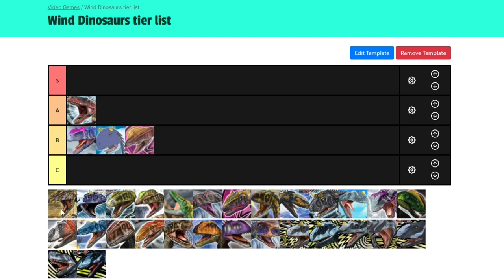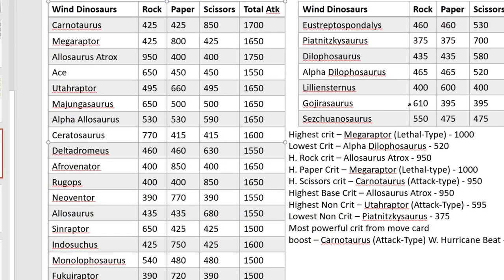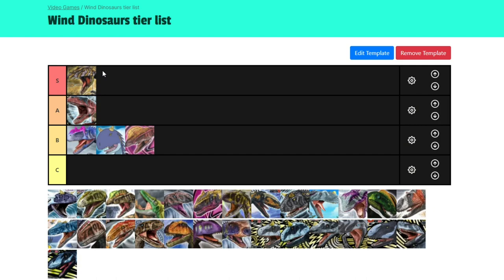Now for Gojirasaurus. Wait — I thought you meant Gojira, not Gojirasaurus! Sorry, my bad. Gojirasaurus — a decent crit for a thousand-strength dinosaur. Unfortunately its crit is rock. I believe it is a charge type, so it has good synergy with Sonic Blast. I think it's worse than Alpha Dilophosaurus, which is actually better. I don't think Gojirasaurus is a creature. Pretty much 90% of these dinosaurs in the whole franchise are not garbage, but it's not amazing either. A low B for me — it's not bad enough to be in C tier.